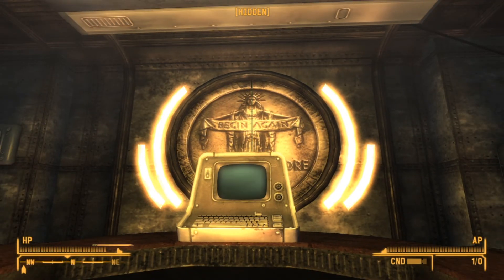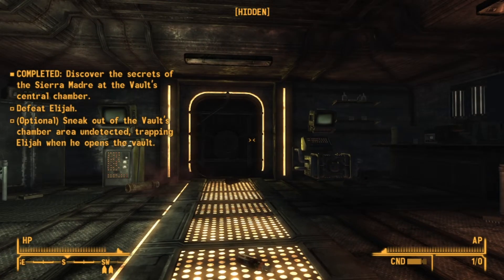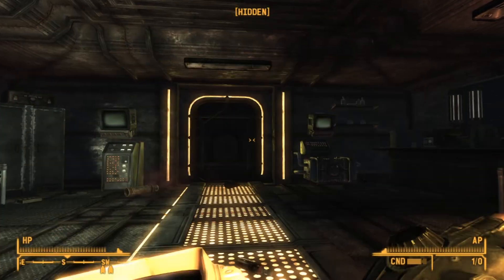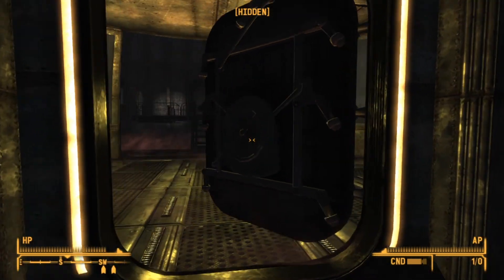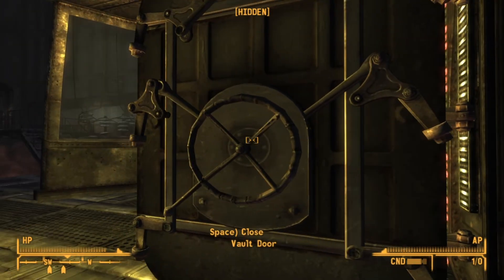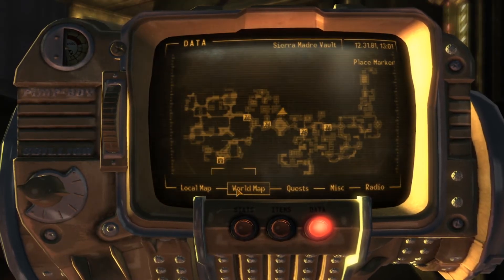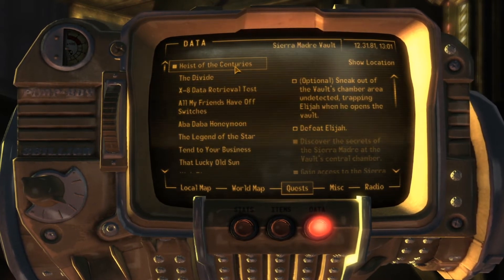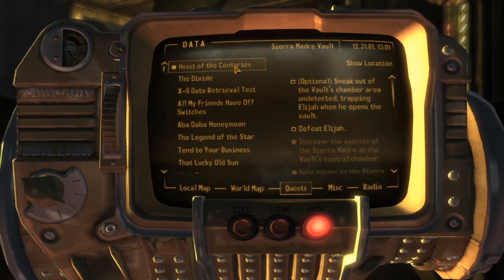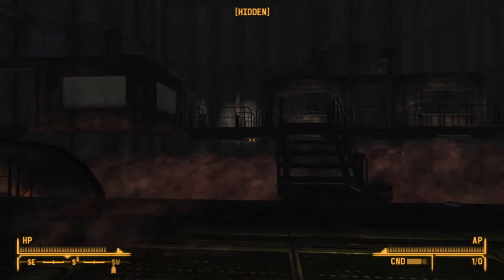Okay, so it looks like we're going to meet Sinclair now — actually his name's Elijah, sorry guys. We also have the option to sneak out of the vault undetected. I think we could do that. Let's have a look at quests. Sneak out of the vault undetected — trapping Elijah when he opens the vault. Yeah, that sounds like fun actually, let's see if we can do that.